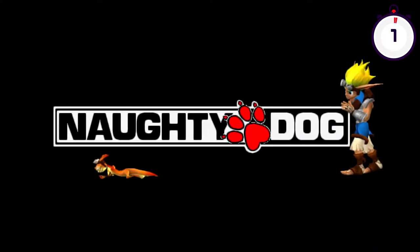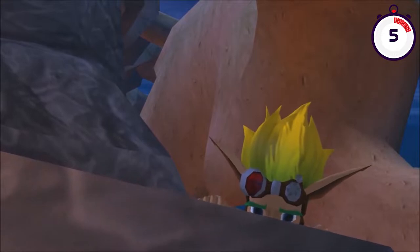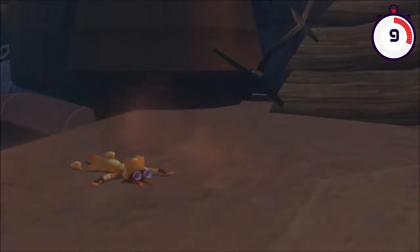In this classic Naughty Dog 3D platformer, you play as Jack — an adventurous lad. Jack takes his friend Daxter along to a mysterious island where they uncover an evil plot by the dark eco masters Gol and Maia. This discovery, however, leads to Daxter's transformation into an Otzel.